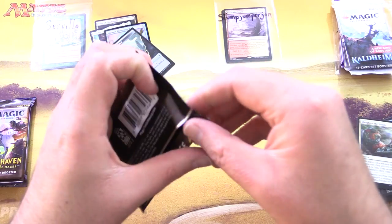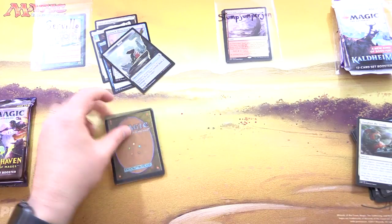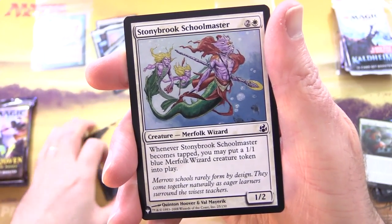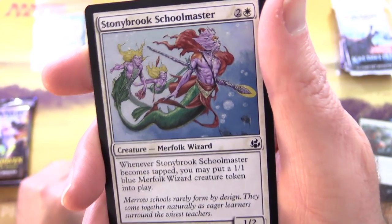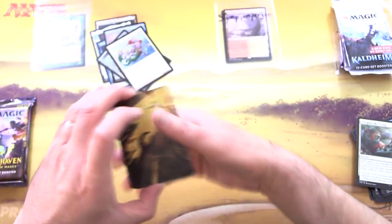Now Strixhaven for Servillo. Mystical Archives first - I think that's a list pull. We have Stony Brook Schoolmaster, a Merfolk Wizard. If anyone knows that set symbol, let me know in the comments - that's some awesome artwork.